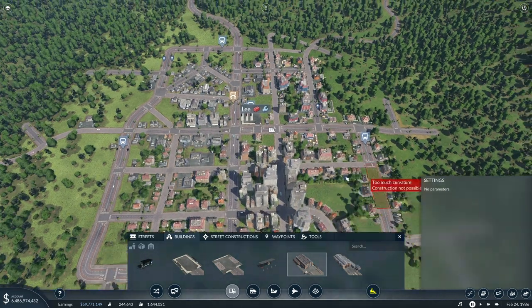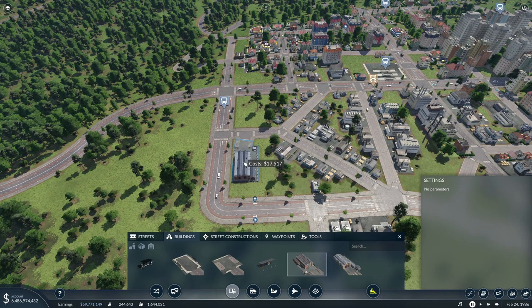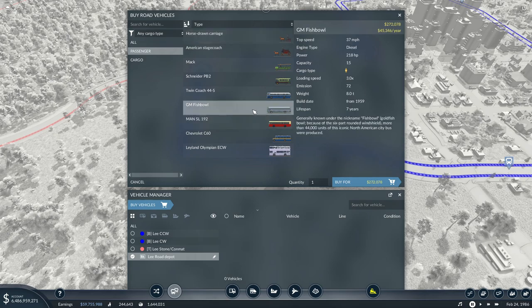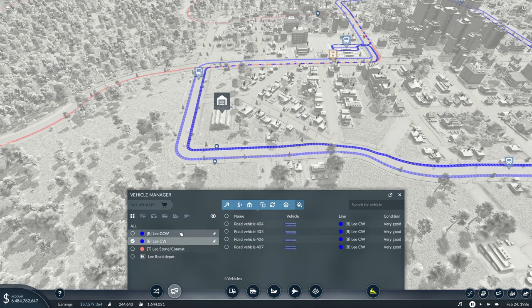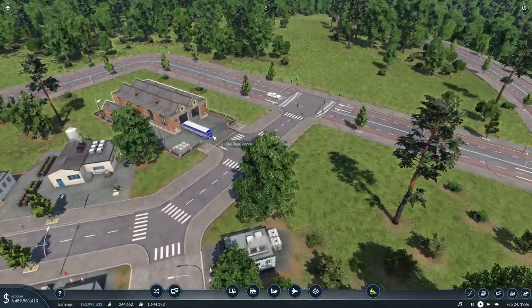We need to get a new depot in here. This is kind of our industrial area up here, so let's spin this around and add it right there. Now we can get some buses — I'll go with these fishbowls, maybe four on each, so I'll buy eight. For fun, let's color these — yeah, those are going to look great. These go on the clockwise, these go on the counterclockwise. They look really good colored.